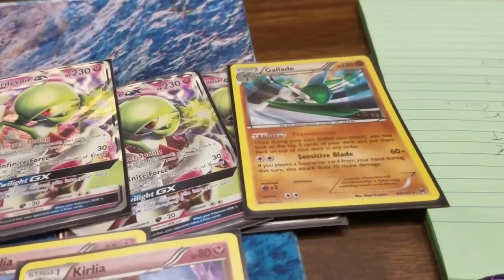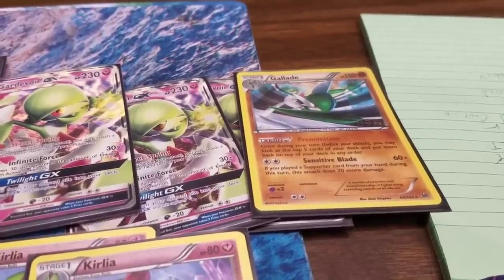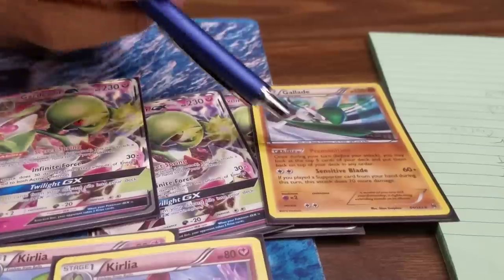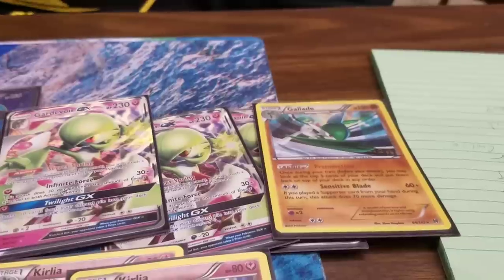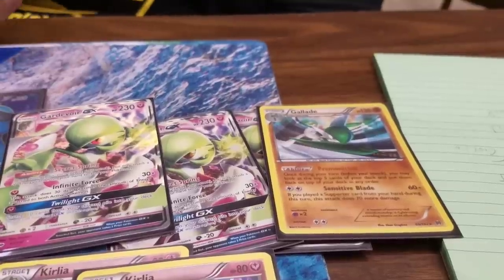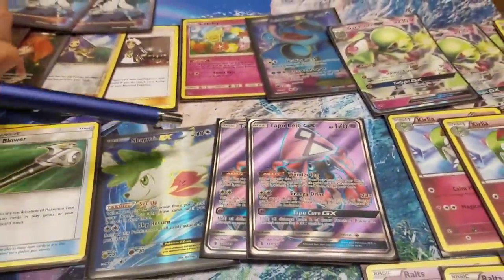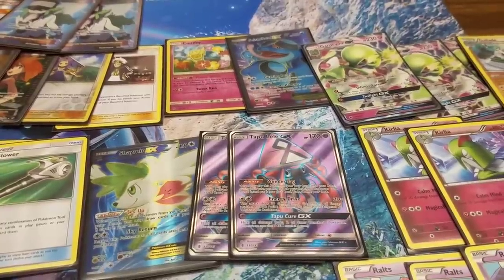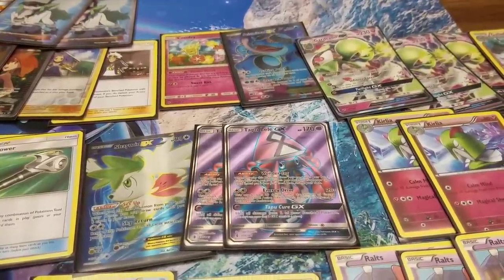As a side piece, I play one Gallade. Blade is great — it lets you look at the top 5 cards of your deck and rearrange them however you want, so you know what's going to happen with your following turns. There's not really too much guesswork and you can plan your turns effectively. The other attack, Sensitive Blade, does 60 plus 70 if you play a Supporter that turn — 130 damage total — and it has a Fighting-type, which is great because there are a ton of Pokemon weak to Fighting: Dark Riot GX, Dark Riot EX, Drampa GX, Tauros. It's also really good against Shaymin, because Shaymin has 110 HP. Even though it has Fighting Resistance, 130 minus 20 is 110. So with Lysander or Guzma, you kill the Shaymin. Gallade is perfect math.